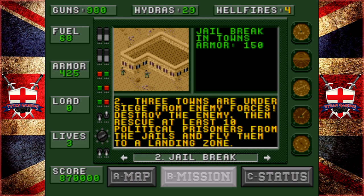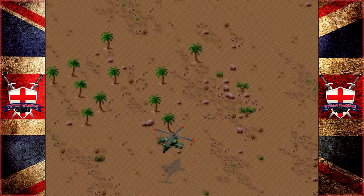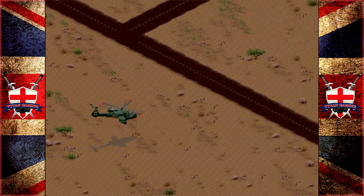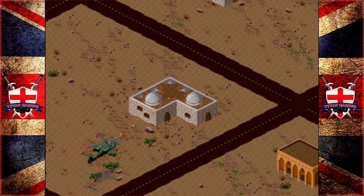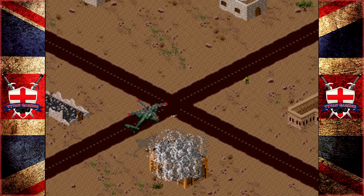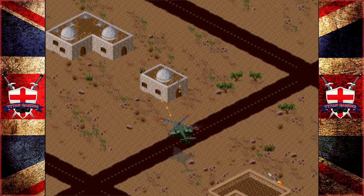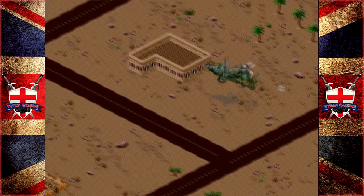Jailbreak - this level's a bit of a tough cookie. Three towns are under siege from enemy forces. Destroy the enemy, then rescue at least ten political prisoners from the jails and fly into the landing zones. Now there is somewhere, I'm pretty sure, a downed pilot on this level. There's also a quick winch on this level somewhere. Open up as many buildings as you can, because there are some good supplies loaded in these.